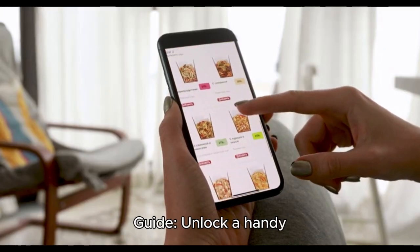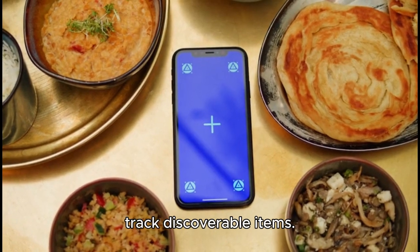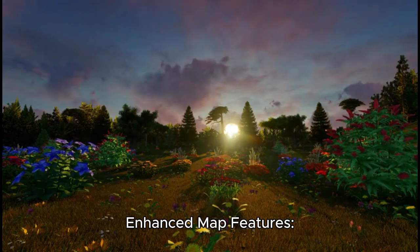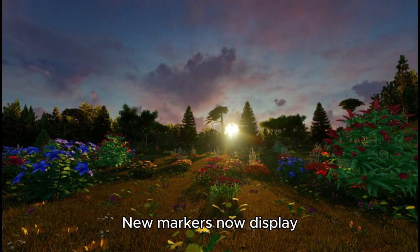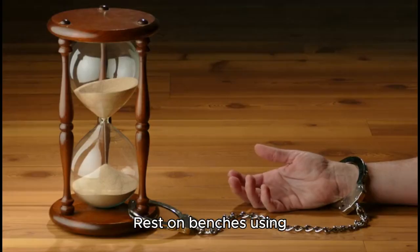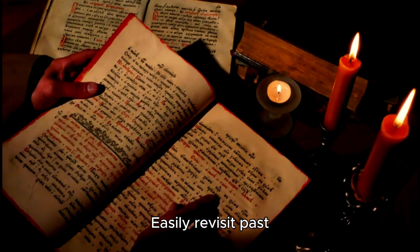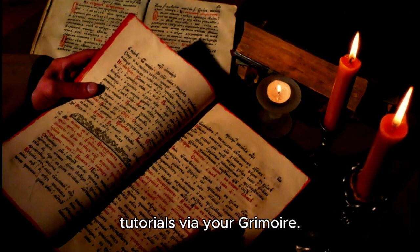This update adds a field guide — unlock a handy ingredient guide to easily track discoverable items. Enhanced map features include new markers that display collectible plants and order locations. A time-passing mechanic lets you rest on benches using the pocket watch to fast-forward time. Improved tutorials let you easily revisit past tutorials via your grimoire.